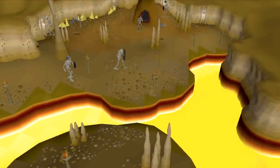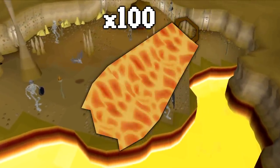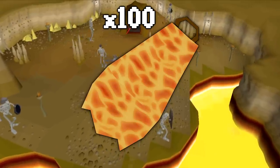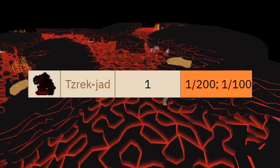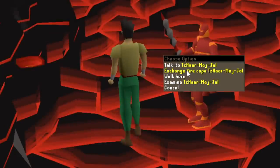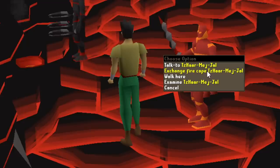In this episode, the goal will be to complete up to 100 fight caves and collect 100 fire capes with the goal of achieving the coveted Jad pet. The pet has a drop rate of 1 in 200 from completing the fight caves, but you also have the option to gamble the fire cape for an additional chance at the pet at a rate of 1 in 200 as well, making the drop rate if all capes are sacrificed 1 in 100.